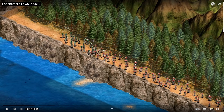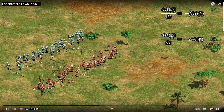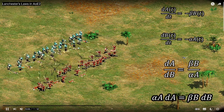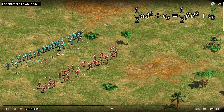On the other hand, when you have the Lanchester Square Law — typically in ranged combat — the side with more units starts getting a quadratic advantage. For example, 200 vs 100: there will be far fewer than 100 losses on the bigger side, because they concentrate fire and overrun enemy defenses. The advantage grows quadratically.